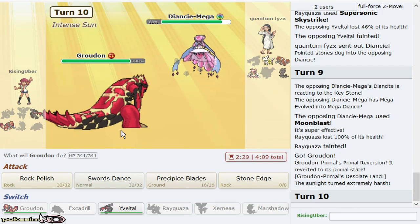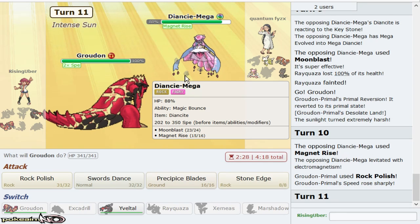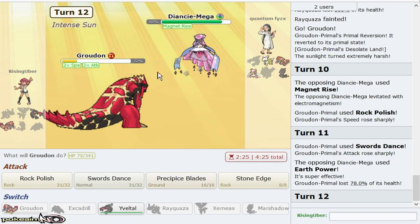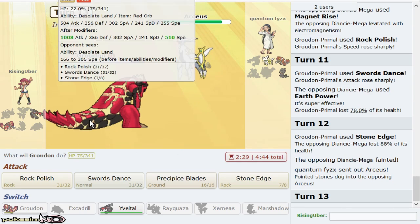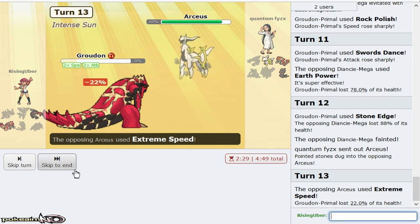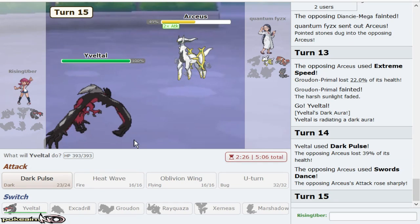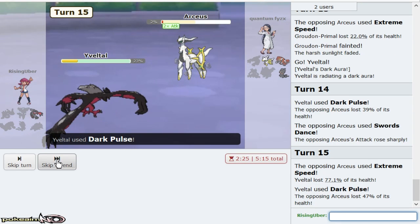I get in my Groudon and I get two Rock Polish up. Unfortunately, this could be sub Endeavor. I see Magnet Rise. I think that Stone Edge is still gonna blow this Diancie back, but if it's Life Orb Shadow Sneak, I might lose my Groudon. This is Adamant though. Oh, and it's E-killer! E-killer — really on this type of team? So that's two losses unfortunately. Foul Play couldn't do it. I gotta go for Dark Pulse flinches, even though it can easily just Extreme Speed. I don't think SD-ing is necessary. I'd need to double flinch anyway.